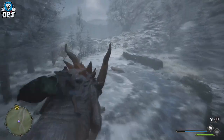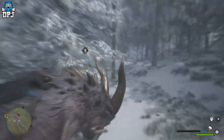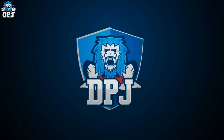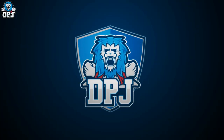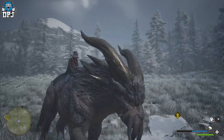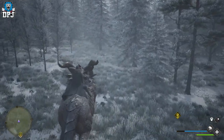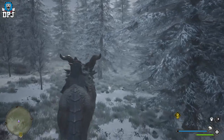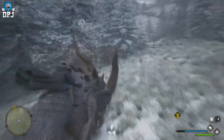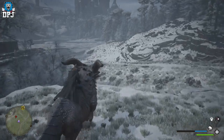So guys, you want to know how you get the Graphorn? You can basically tame and catch these things, even breed them. The Graphorn is one magical beast — look at the size of this thing. You can tame them, breed them, ride them — they can't fly but they run fast, they charge, they mow down enemies. They're pretty cool, and I think they're the last beast you can get in the game.